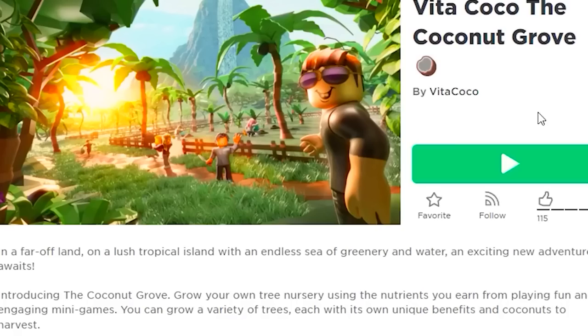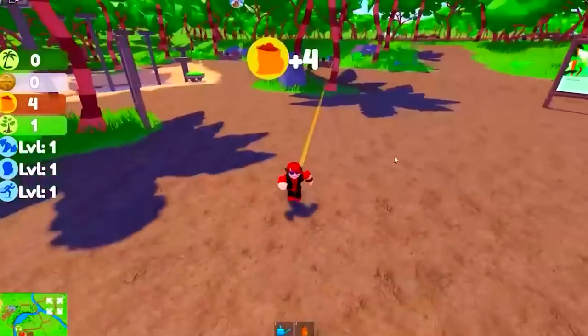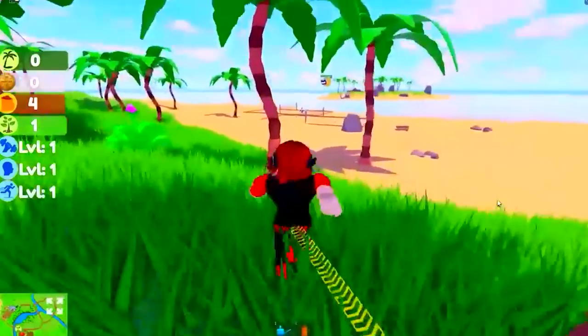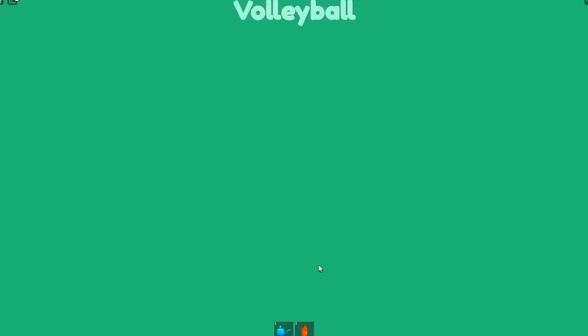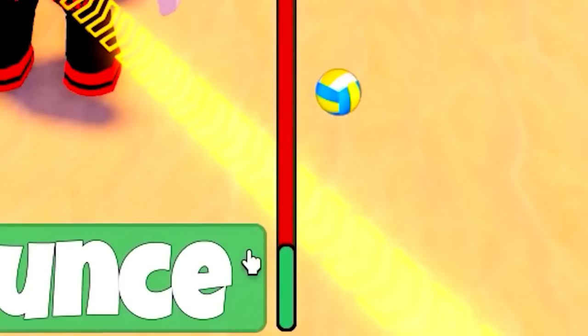First, search this game — I will leave the link in the description. Once you join in, follow me where I go. We will go to the beach to play some beach volleyball, and this is how we will get our first free item from this game. Just pick up any of the beach balls on the stand to start the game, then bounce it about that many times and you should get the badge.